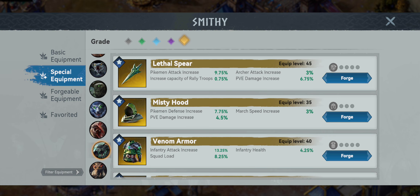Moving on to our Spider — for all you arachnophobics out there — we got the Venom Armor. That comes with infantry attack increase, a really good 13.25%, as well as infantry health of 4.25%, and then a good squad load giving you an 8.25% increase to raiding your enemies.